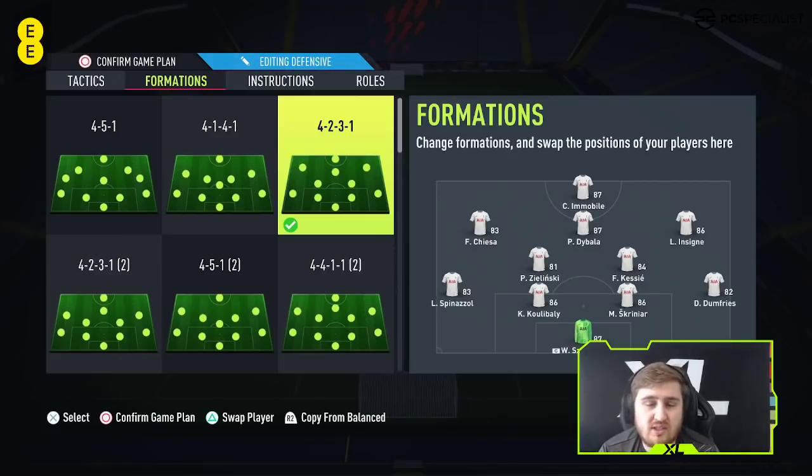You can use those two CDMs to link up to the three CAMs — the left CAM, the right CAM, and the central CAM. So you've got five midfielders who essentially are going to help you keep the ball really well. One of the reasons the 4-2-3-1 is really good on this game at the moment is that you've got four really good options for finesse shots.